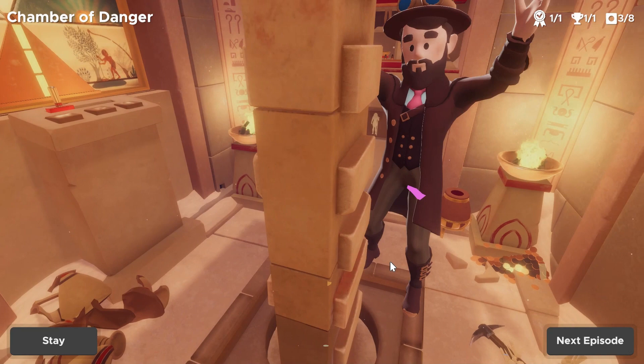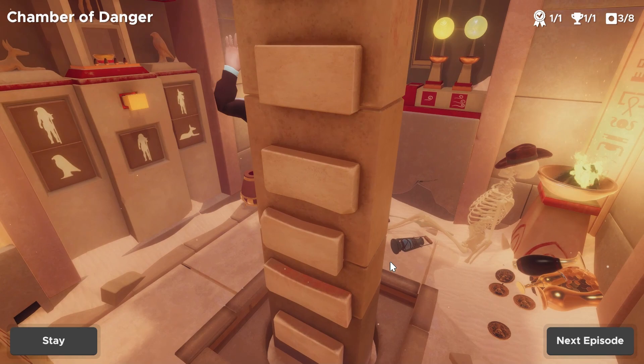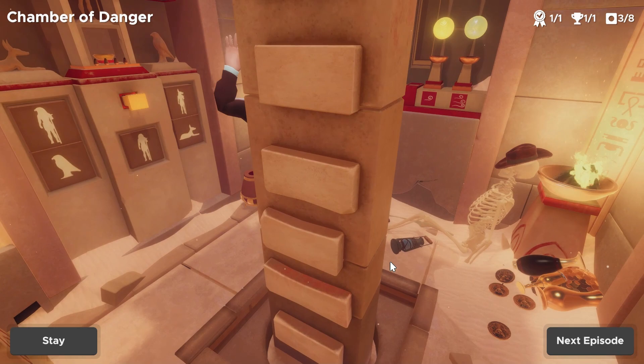Now we can see the light fills the column, busts through the ceiling, and we've escaped! There are a couple of more complicated puzzles in this room but ultimately still really fun and intuitive. Hopefully this video helps — if you were stuck anywhere, drop a comment and let us know. Like and subscribe to Friendly Frenzy Games for more guides, tips, and tricks.